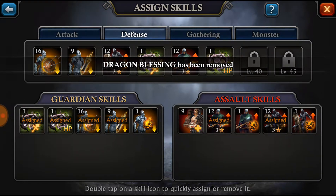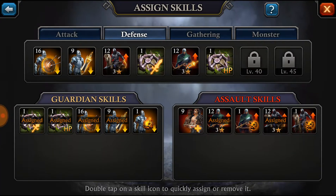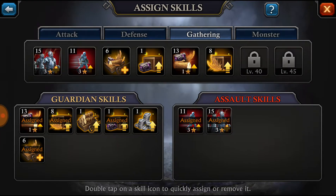The defense category is the same thing for when you're getting attacked. You can see I have 48% extra defense from my infantry against bowmen, extra damage from traps. And for gathering, you usually want gathering speed and the ability to carry more resources. Right now the kill event just started — I just barely put these back on.